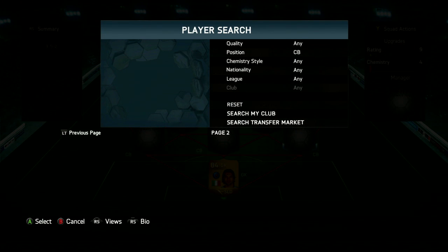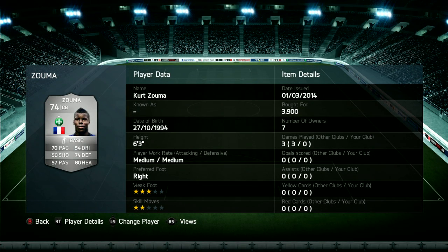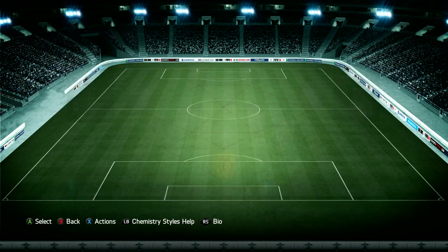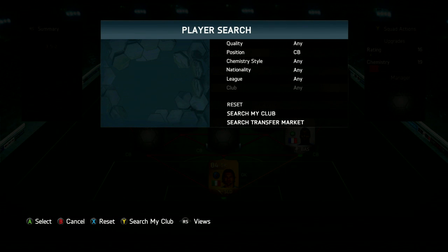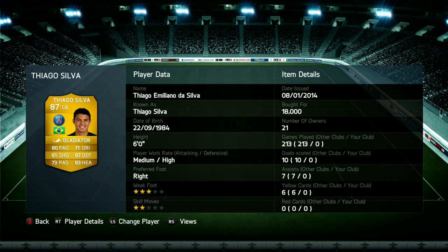But before we get started, if you're looking for a place to get some coins, check the link in the description for fifashop.k.uk — a really awesome website. If you use the code TOBY10, you get a discount off every single one of your orders at the checkout screen. Check it out because I think they've changed around some pricings and a few things.